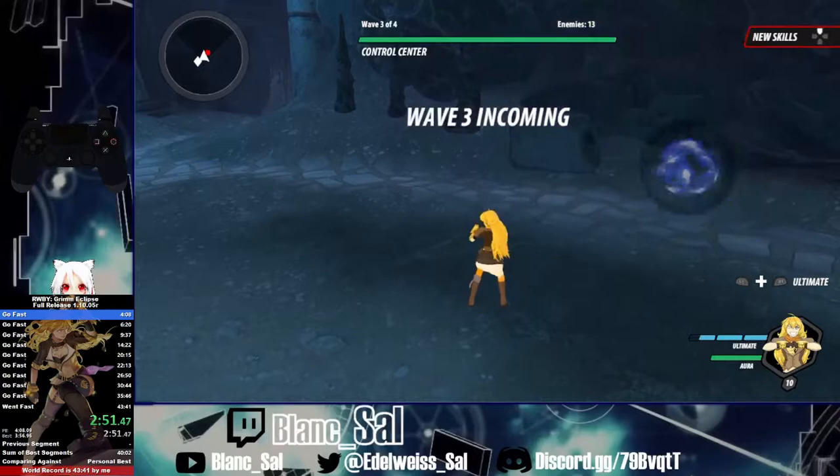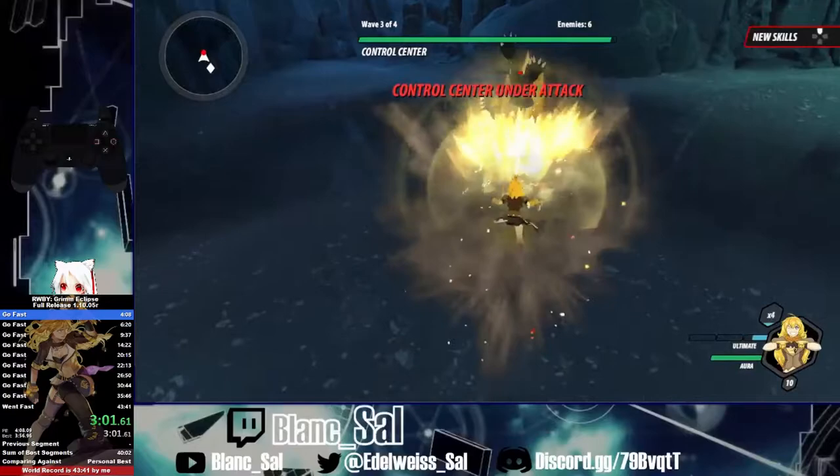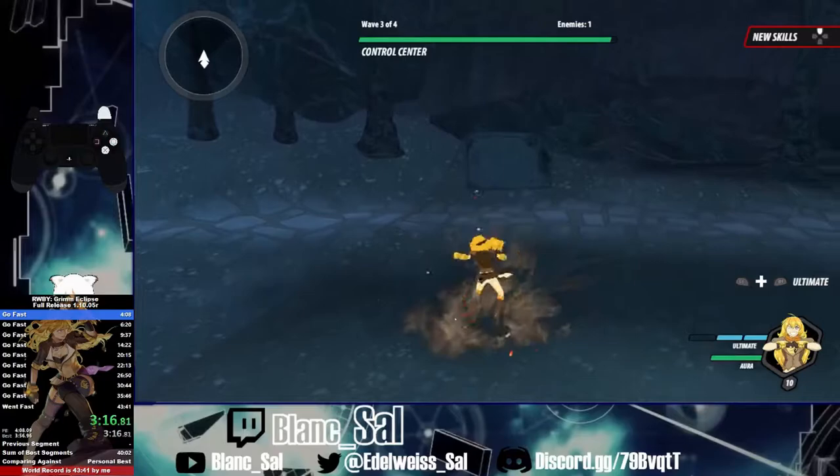These waves are pretty consistent — it's going to be this one wave then one more wave of Beowulfs. I didn't get that Beowulf in the super quick so unfortunately I had to take him out a different way. Right here I'm just waiting for the alpha creep to spawn because for some reason it takes forever.